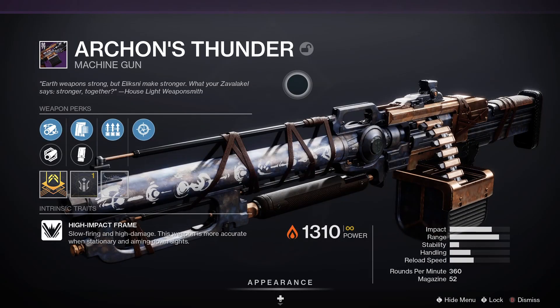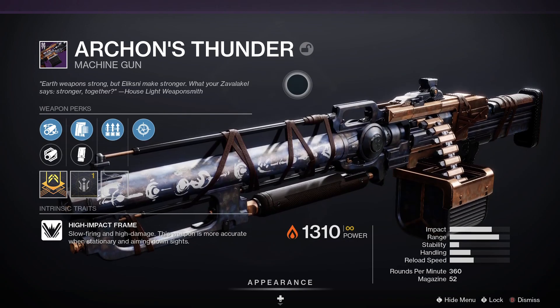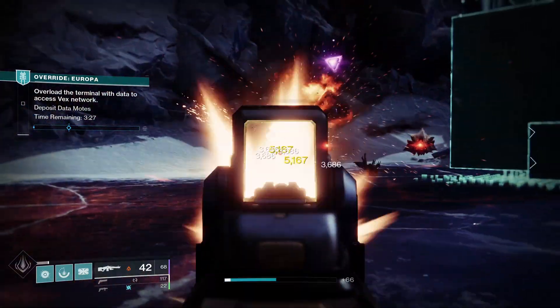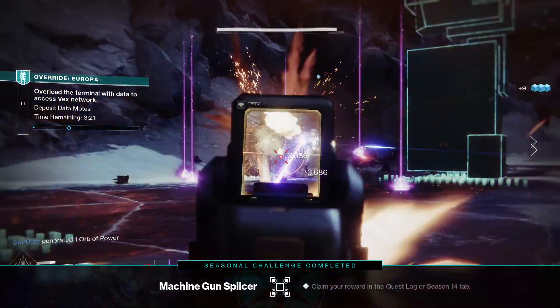Next up, we've got Archon's Thunder. Archon's Thunder is a legendary power machine gun with a high impact frame, meaning it's slow-firing but has high damage, and the weapon is more accurate when stationary and aiming down sights. For PvE, Rangefinder and Rampage would be a really good roll.